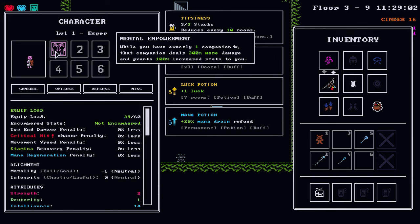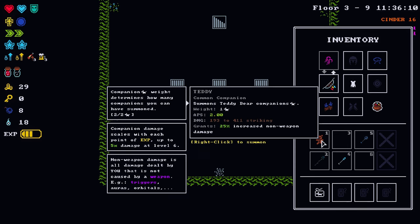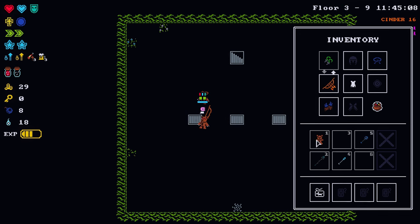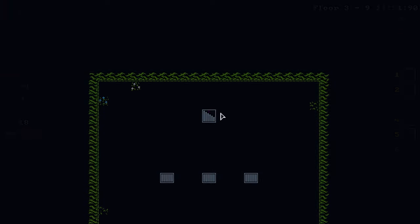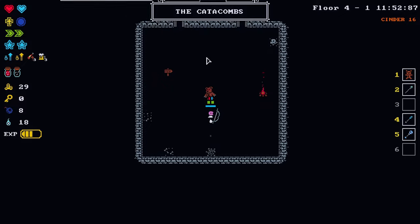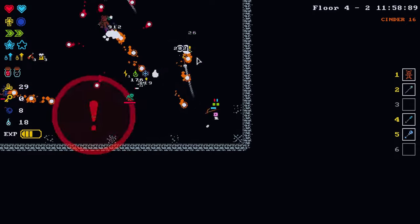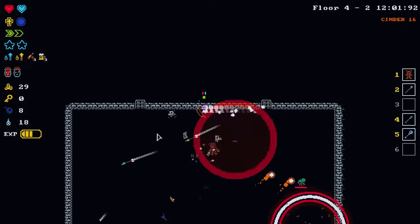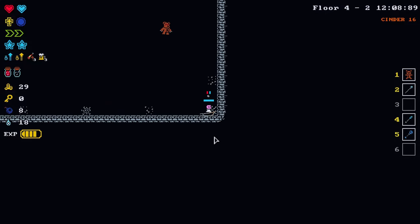We can summon two teddy bears now, although we do lose some buffs since we're doing weapon damage. One companion is probably more effective than two for our mental empowerment build. But who knows what the rest of the run will hold. Meat shank — equip load capacity is what I'm thinking, and it's a plus-three food item; you have to go with it.